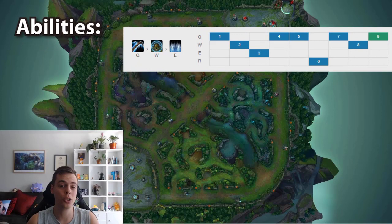For ability order — take Q level one and max Q first. Take W level two and max W second. I see a lot of people taking E second, but the damage and slow are not significant enough early on. The flat HP difference between W and E is quite large; W gives you an auto attack reset, a flat shield, and bonus auto damage, so it's much better as your second max. The order is: Q level one, W level two, E level three.